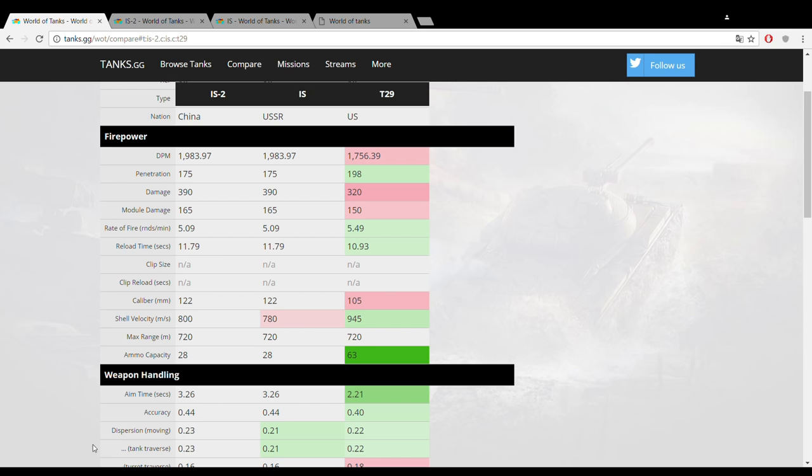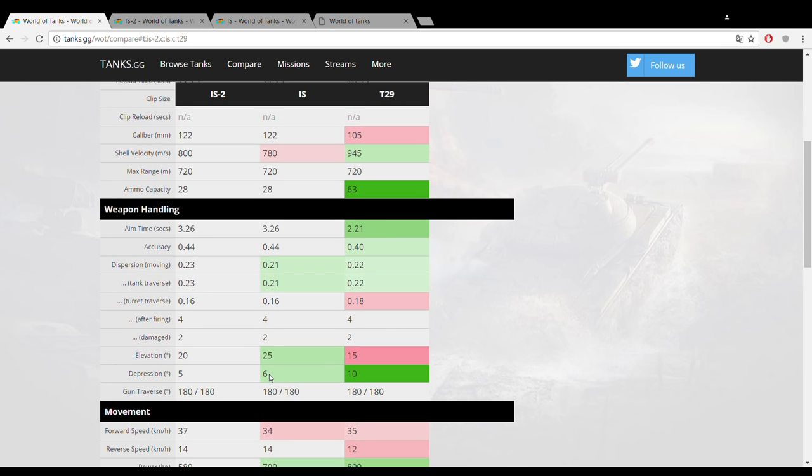The bad news doesn't really stop with the gun, because that huge alpha damage comes with quite a few trade-offs in gun handling. The T29 is not really famous for good gun handling, but it looks like a real sniper compared to the IS-2. The IS-2 gets a 3.26-second aim time — that's horrendous — 0.44 accuracy, and terrible dispersions while on the move.